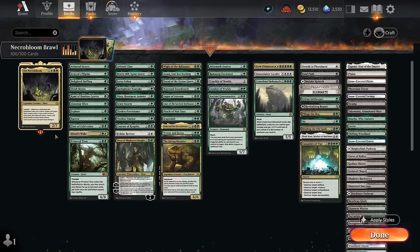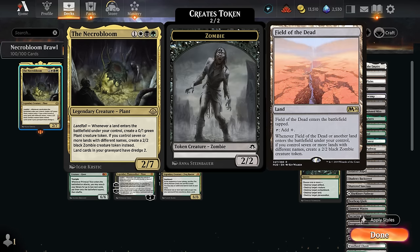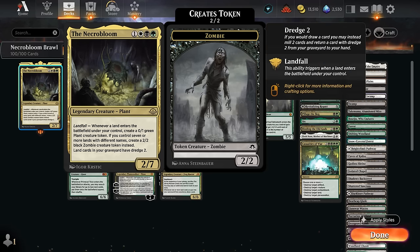Hello and welcome to another Brawl video. Today we're taking a look at a white, black, and green Abzan colored landfall deck featuring the Necrobloom as our commander. This card will make a plant token with landfall until we get to seven or more lands on the battlefield, and then it imitates Field of the Dead — which is banned in Brawl — to make zombie tokens once we hit that threshold. Land cards in our graveyard also have Dredge 2, so instead of taking a normal draw step we can mill two cards and get a land back out of the graveyard, which is especially useful with fetch lands to enable landfall twice.